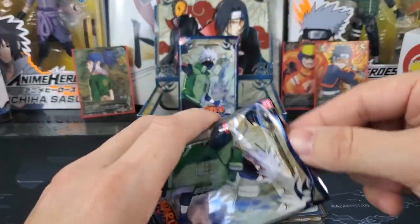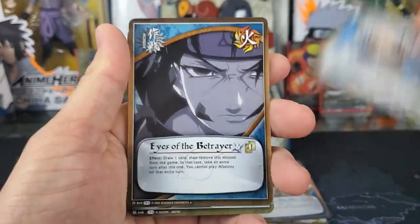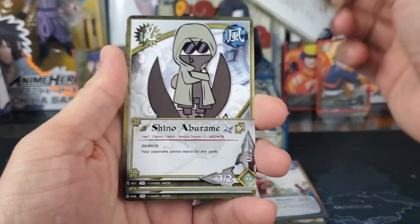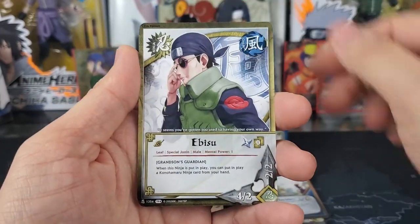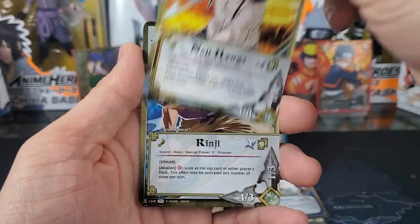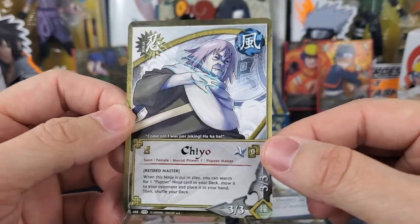Next pack: Kabuto, Eyes of the Betrayer. Holographic is Takamaru. Shino, Takamaru, Ibisu, Konohamaru, Neji, Rinji. And our rare is Granny Chiyo.